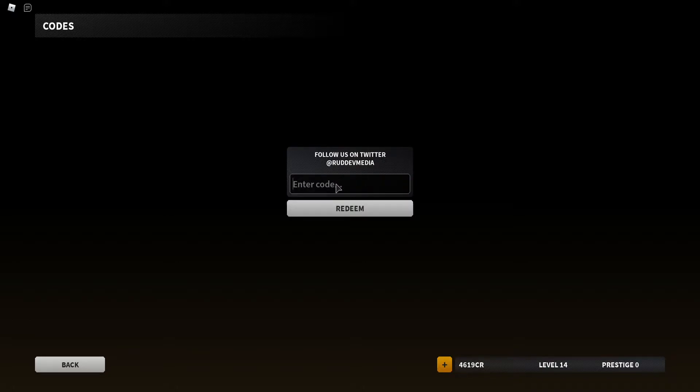The first code is 'two years' — just like this — and bam, this one does work! The second code is 'catching', the third code is 'doodle darko' — just like this — and this one does work as well. The final code is 'huds_gaming', and bam, this one also worked.